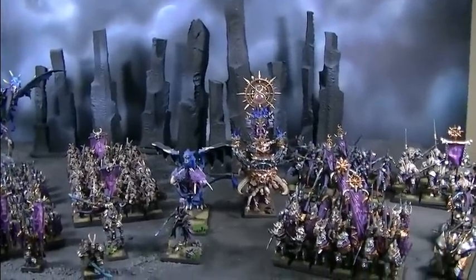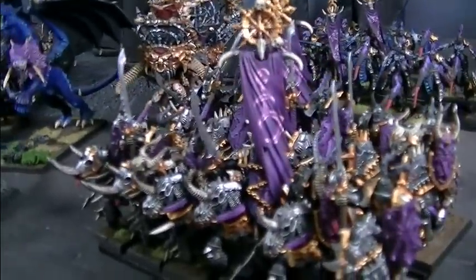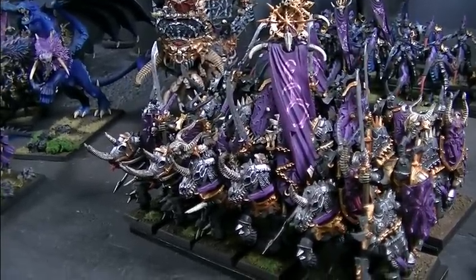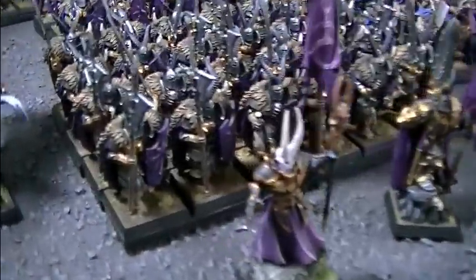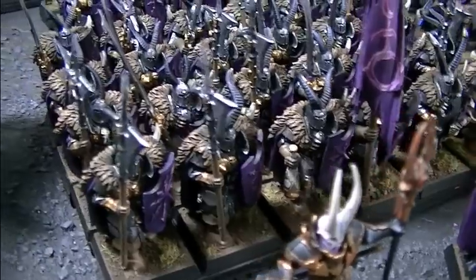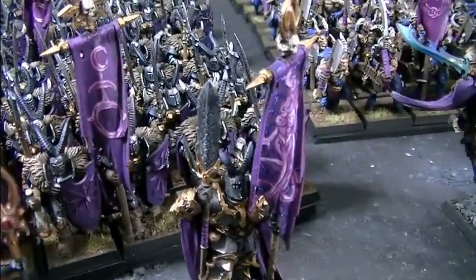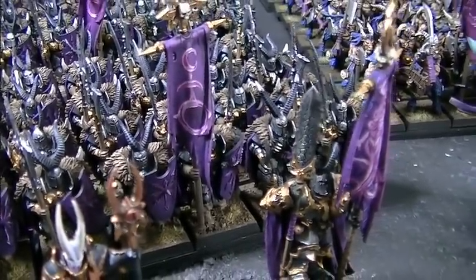We are going to take a look at this Warriors of Chaos Slaanesh fiend-themed army. Here are the Warriors of Chaos — they're converted with horned helmets and halberds. The halberds come from the Dark Elf kit, and arguably they could be hand weapon and shield. You'll notice they have shields — halberds are two-handed weapons, but the shield does help them get closer as they get the shield save until they're in close combat, so against ranged attacks it's good.